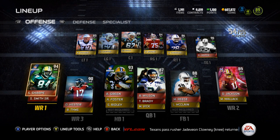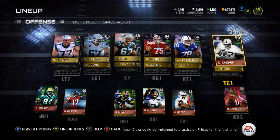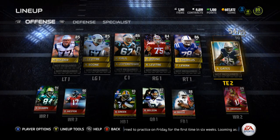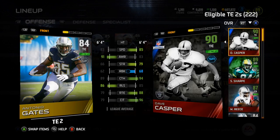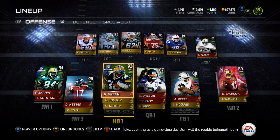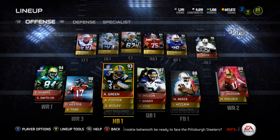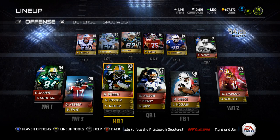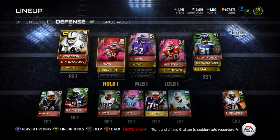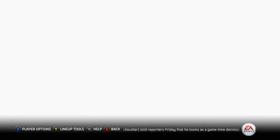I'm happy with my receiving core of D-Jack, Steve Smith, and Hester. It's a short receiving core but I'm okay with it. I've got Casper as my tall receiver at tight end and Gates as another tall receiver — both 6'4. Let me know if you guys have any improvements I should make. I might sell Amon Green and get a cheaper running back — I haven't noticed a huge difference. I haven't played online because I'm trying to do Mutt Master.